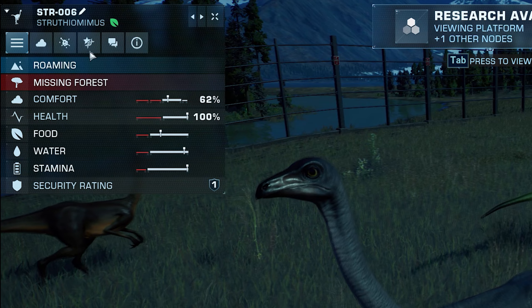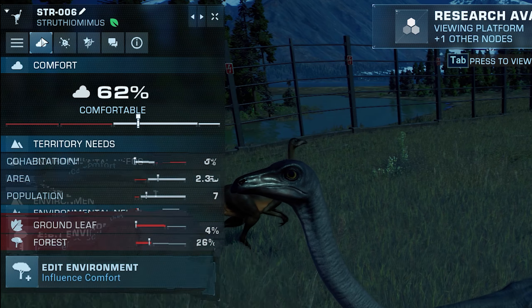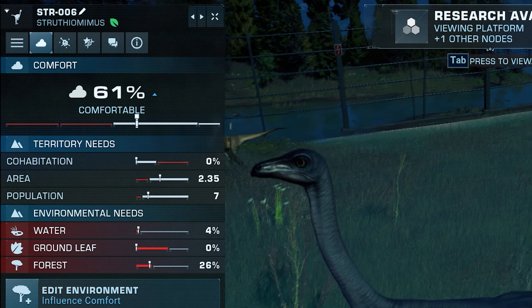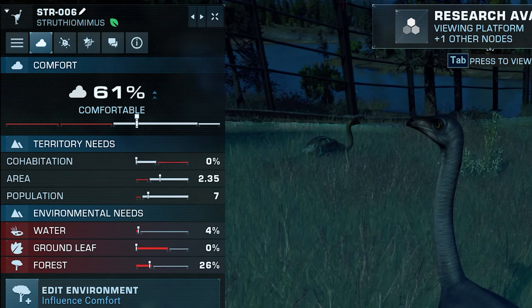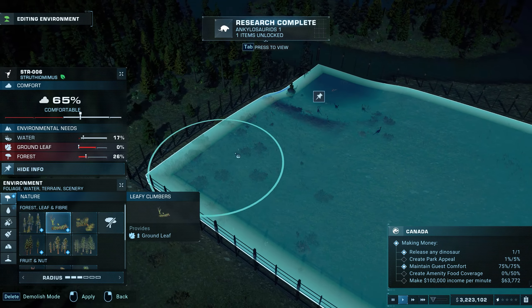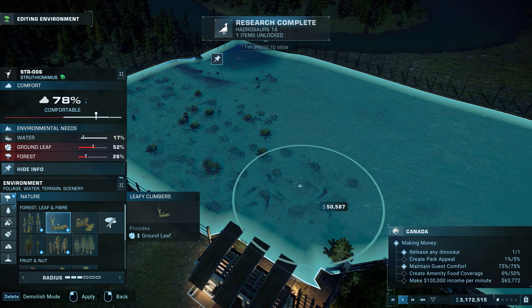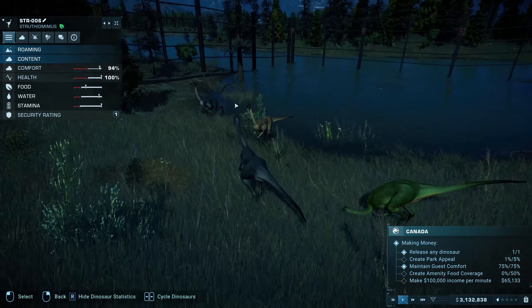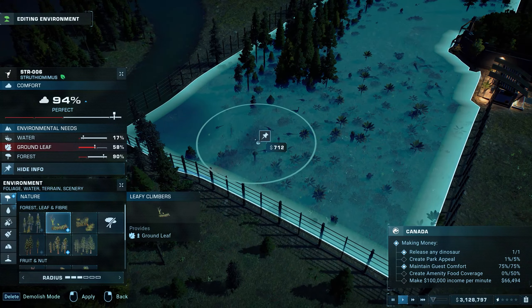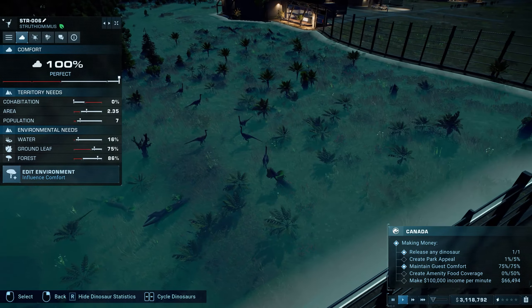The next tab is comfort, and this is split into two sections: territory and environment. Territory shows you how happy they are to be sharing space with other species, how large an area they're taking up, and how large a population in their paddock they can take. Environment shows you everything they need in their territory, such as food, water, and other features like forest and sand. Whenever you release a new dino, you want to click and find this tab first and create an area for them that satisfies all those needs without screwing over any of your other species.